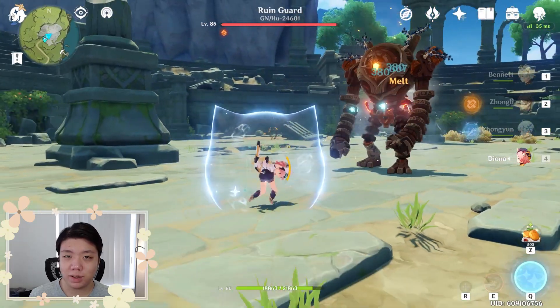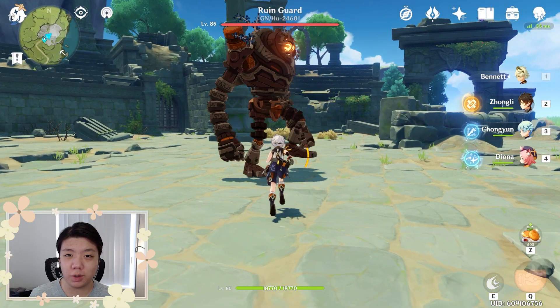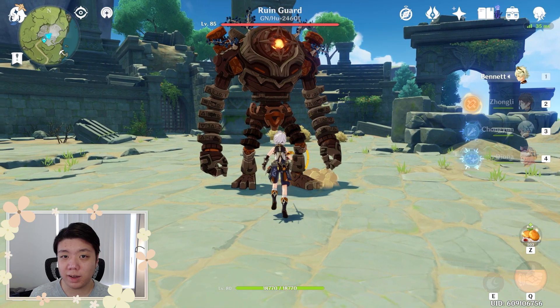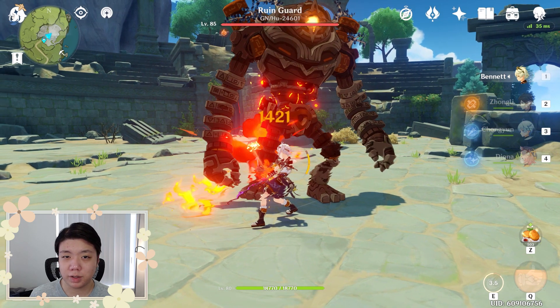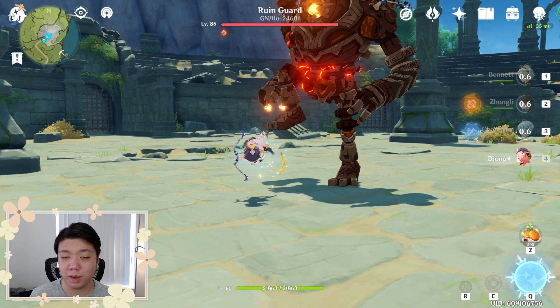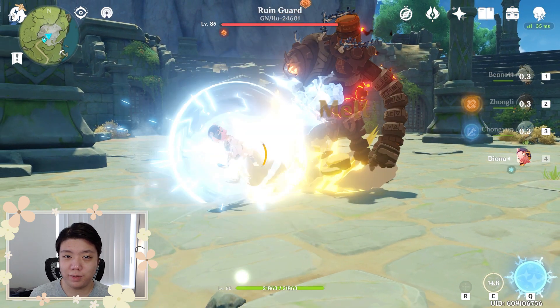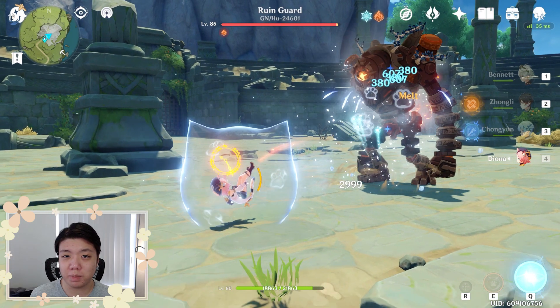In Genshin, skills that can trigger more than three hits at the same time are pretty rare. The only one I found is using Diona's hold E. Diona's E shoots five paws which mostly hit enemies at the same time with cryo damage. This means that if the first paw triggers an elemental reaction, by the fourth paw the hit counter will be up and it should trigger an elemental reaction again. Testing this on an enemy infused with enough pyro, you can actually see that her E triggers melt two times.